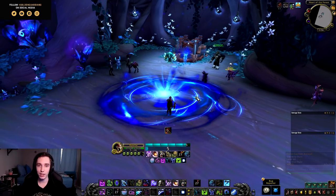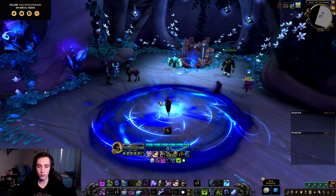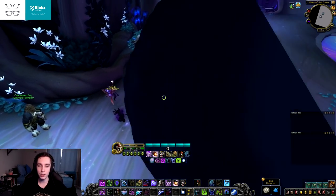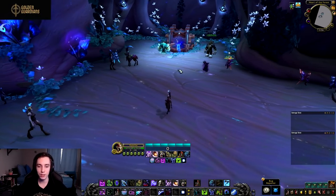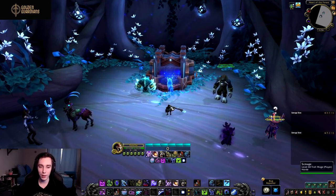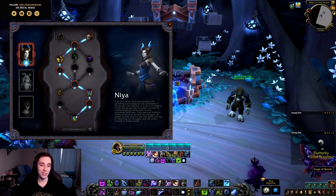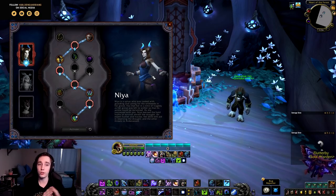Gaining strength by hitting enemies with Death's Due is super important for both Unholy and Frost. For Blood it's really nice because you can drop Death and Decay far more often due to Crimson Scourge procs, giving you much higher uptime on that percent strength bonus. With that out of the way, let's look at the soulbinds — I'm not going to talk about conduits, you can find my separate video on that on my channel.